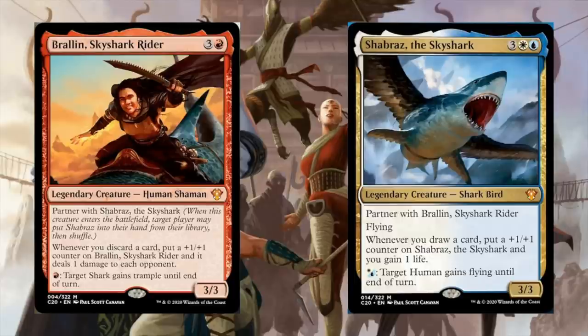So just a lot of good things in there: direct damage, card draw, life gain, the ability to pump themselves, the ability to give trample and flying — that's evasion — split across two bodies. Partners are just notoriously strong because you have two creatures, which means you can run a lot less creatures in your deck. I really like these cards and I think they're going to be pretty powerful. Now let's talk about build options and what I think the most powerful build of these two commanders will be.